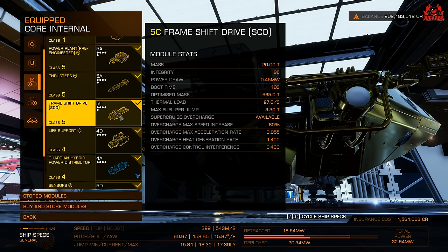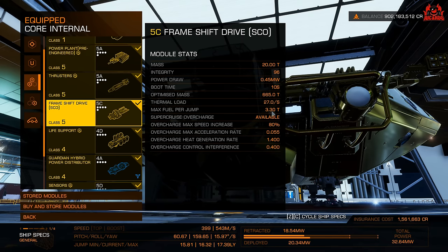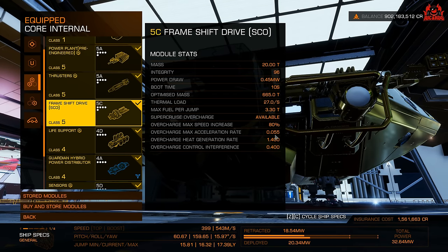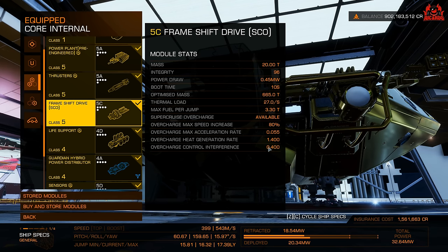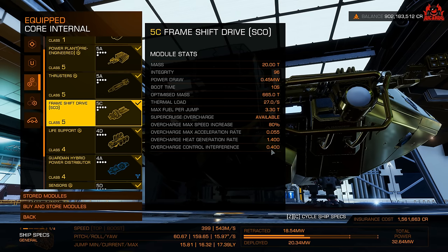Here we are — Super Cruise Overcharge is available. Maximum fuel per jump is 3.3, optimized mass is slightly lighter, and there's the power draw. Overcharge max speed increase: 80%. Overcharge max acceleration rate is quicker. Look at the amount of heat it's going to generate. And there's also overcharge control interference — that's 0.4.